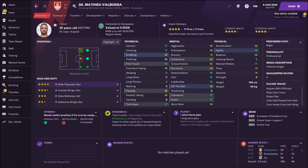Then we have Albuena, a French wide playmaker. As you can see, we have many old players — that's the biggest problem for Olympiakos. You need to find some wonderkids and build a younger squad, that's my opinion.